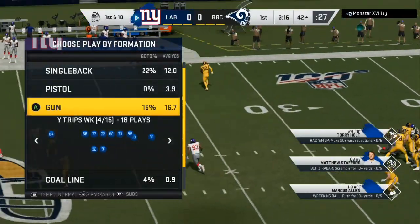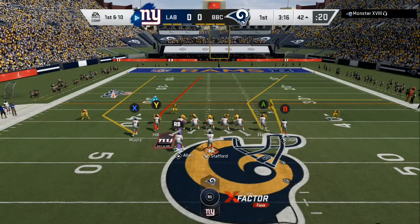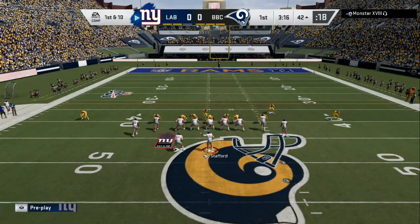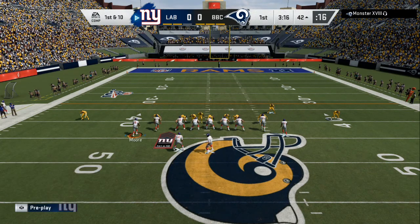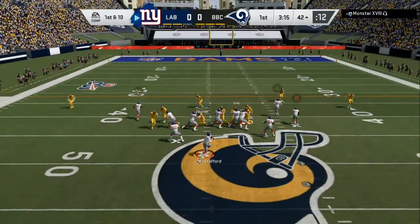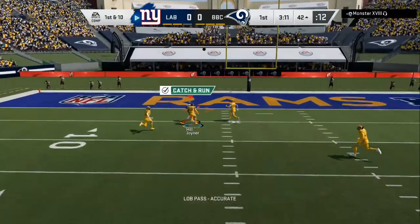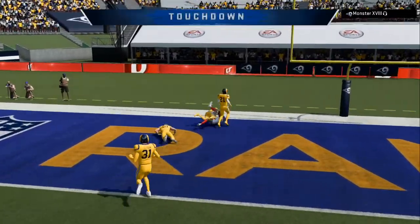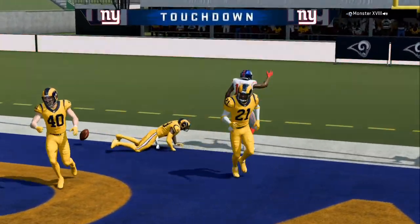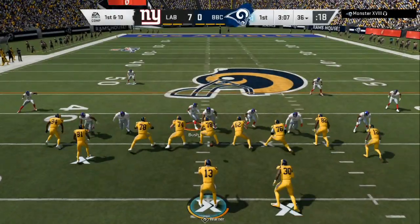First time we have the ball, my new offensive ebook - link in the description - has this full setup. It's a three-formation three-audible scheme, and this is the reason why we went and picked up Tyreek Hill. We got a 38 out of 40 Lions theme team, but you need those couple of playmakers on both sides of the ball.